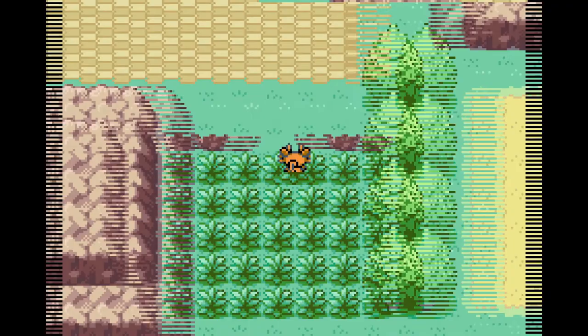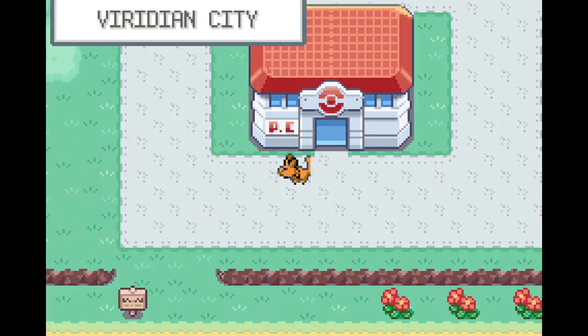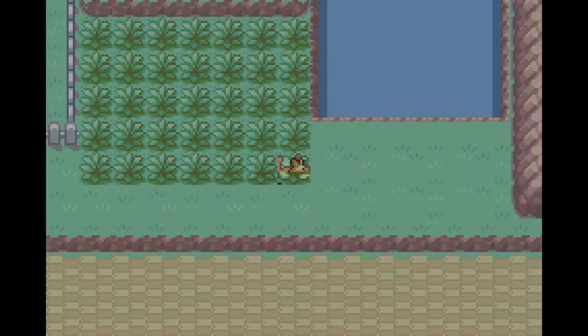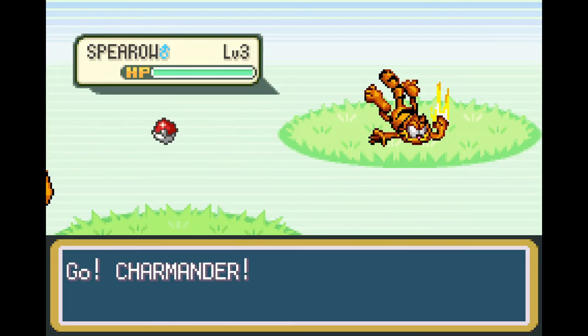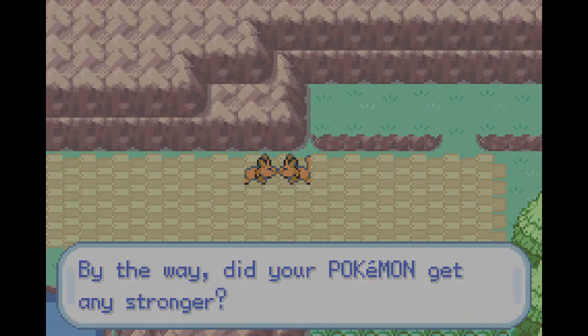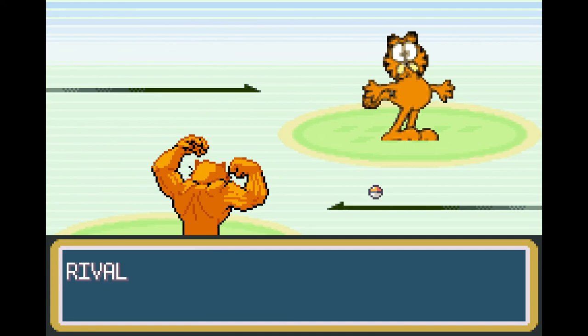Alright, I think I'm ready for round two with idiot. Let's go. Oh wait — I forgot. In order to do round two with the rival, you gotta deliver Oak's parcel. Alright, there we go. That was like the world's fastest Pokémon Oak's parcel speedrun.